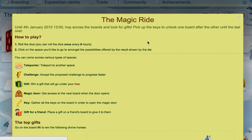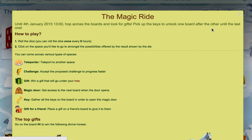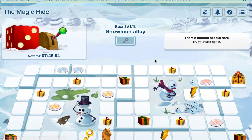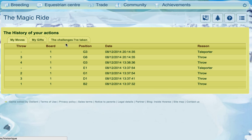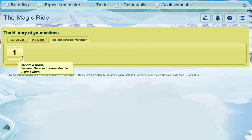In here you can see a little bit more information and what the top gifts are. You can roll the dice once every eight hours, so long as you do the little challenge to get it. And you can see what moves you've done, what gifts you've won, and the challenges that you've done so far.